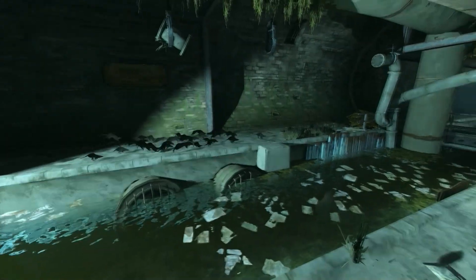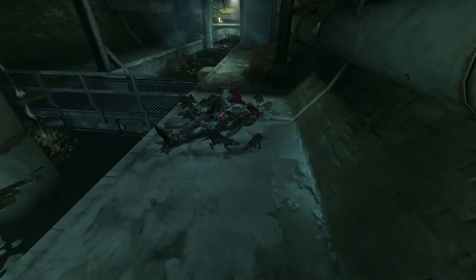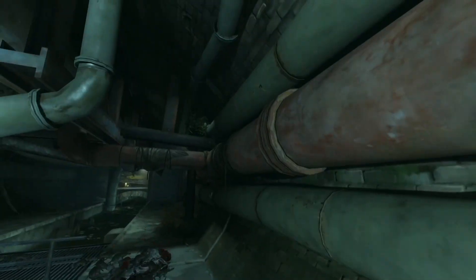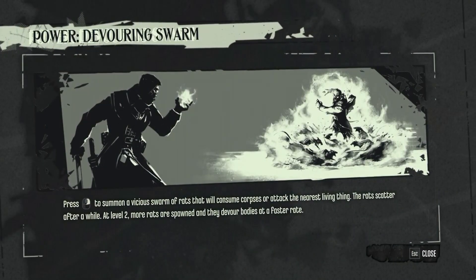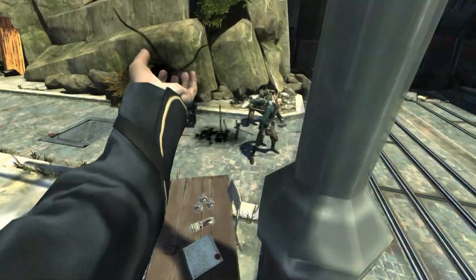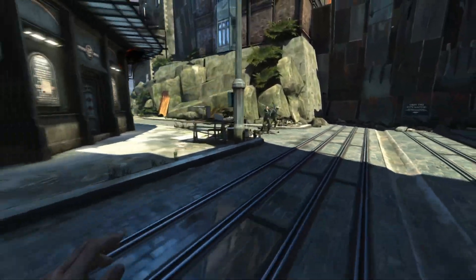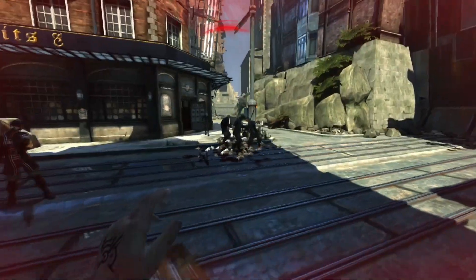As you navigate the streets of Dunwall, you'll no doubt bear witness to the swarms of ravenous rats roaming about. These swarms will devour corpses, attack anything on sight, and can be a general pain in the arse — which is why it's so sweet once you get the ability to summon a horde of little rat buddies for yourself. The base version of Devouring Swarm is capable of taking out maybe one or two city watch guards, or distracting a whole load more, with the upgraded version basically doubling the amount of rats summoned and the carnage that they can cause.